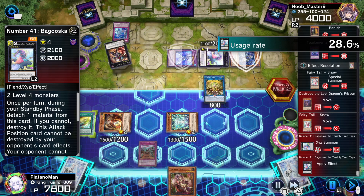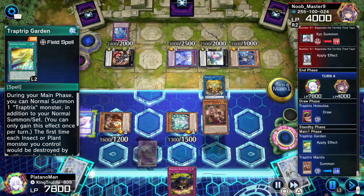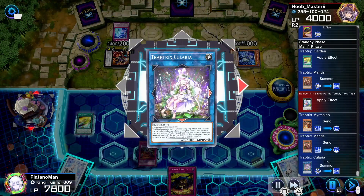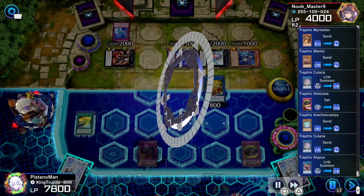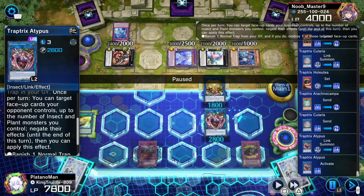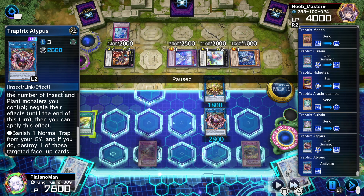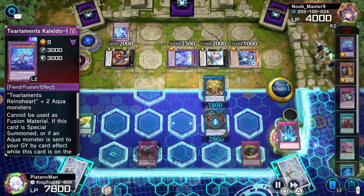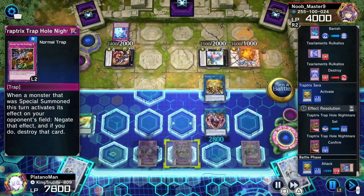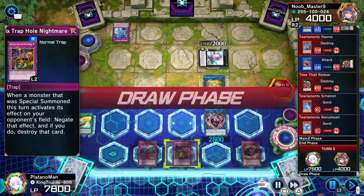He goes into the Time Piece Doer, activates Fairy Tail Snow banishing a bunch of cards to special summon itself, then makes Bagooska — I'm fine with that, we can play under Bagooska. We normal summon Traptrix, then using Myrmeleo and Mantis we go into Cularia, and with Cularia and Arachnocampa we go into Atypus. Atypus can target face-up cards your opponent controls up to the number of insect and plant monsters you control, negate their effects, then banish a normal trap from your graveyard to destroy one of those targeted monsters. I negate Time Piece Doer and Kaijudo Holos, pop Kaijudo Holos, search Trap Hole Nightmare, and attack the Time Piece Doer while keeping Bagooska since I can play under it.